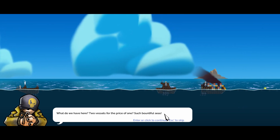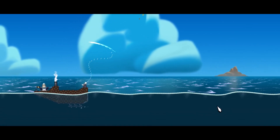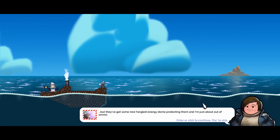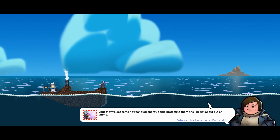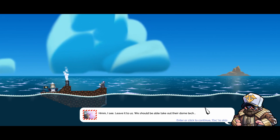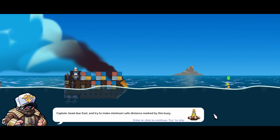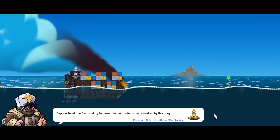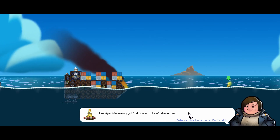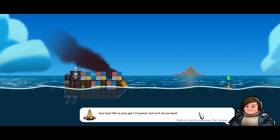Such bountiful seas! My mortar team has been bombarding them all morning, but they've got some new-fangled energy dome protecting them and I'm just about out of ammo. Leave it to us — we should be able to take out their dome tech, Captain. Head east and try to make minimum safe distance, marked by this buoy. We've only got one quarter power but we'll do our best.